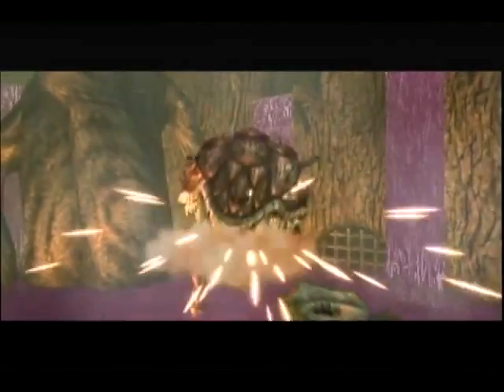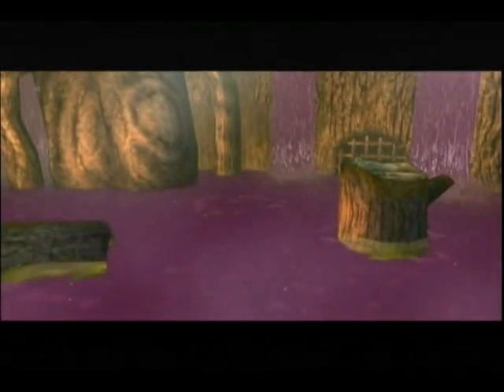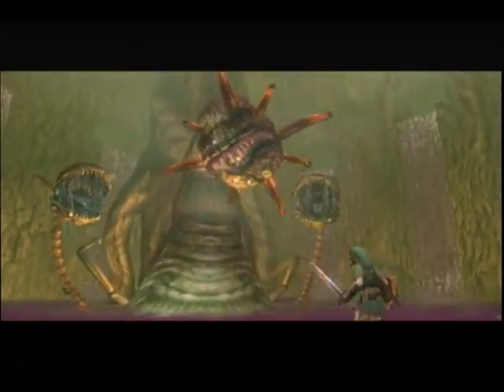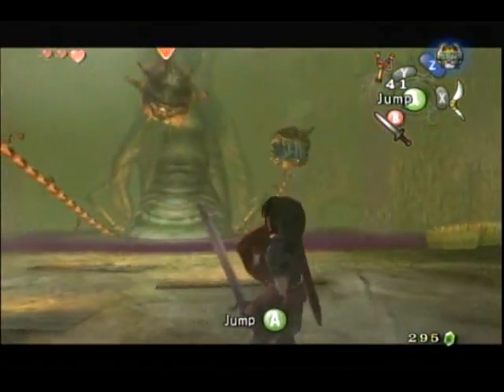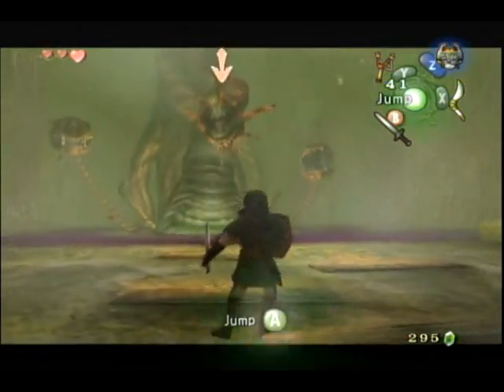These first bosses are always so easy - only one or two hits and they go down. I'm looking at you, Queen Goma. So yeah, that's obviously not going to be a boss fight, because that would have made the mini-boss easier. Here is the main body of Diababa - it mostly has the same attacks as when just the heads were surfaced.